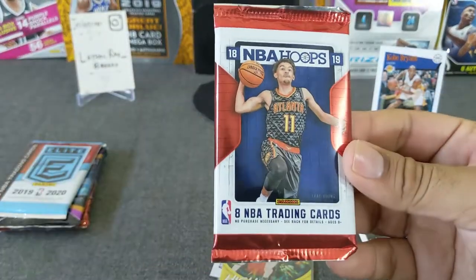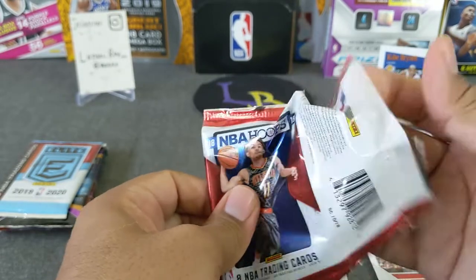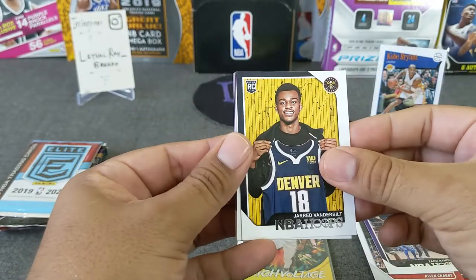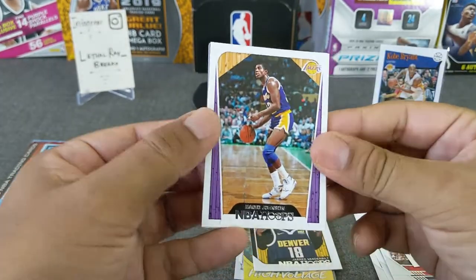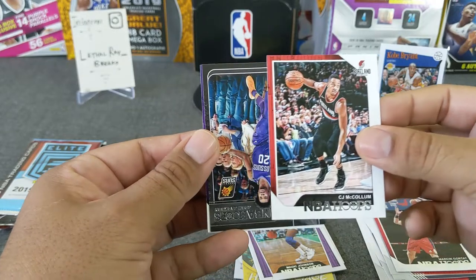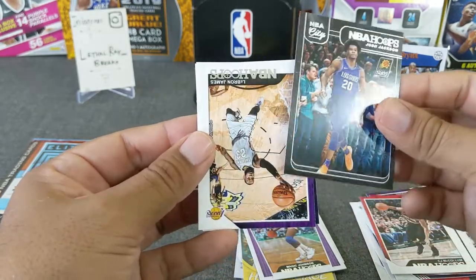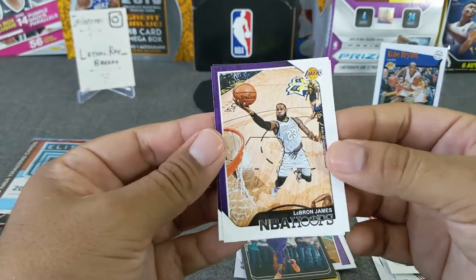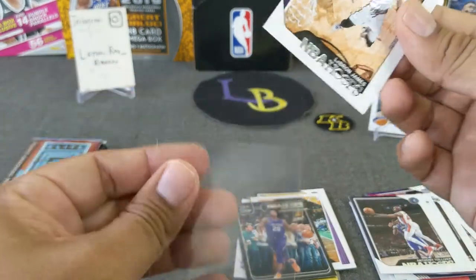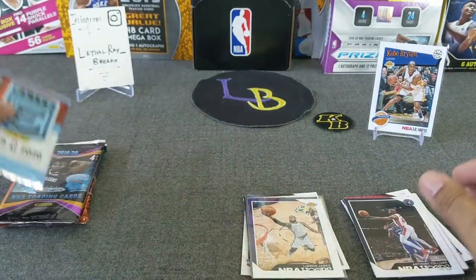Alright, 2018-19 Hoops — looking for Trey, looking for Luka of course. Zach Randolph, he's a rookie — Vanderbilt, nice. Magic Johnson — PC hit! CJ McCollum. The purple got me all confused — who's Josh Jackson, woof, it's been a while. Nice — LeBron James Hoops and Anthony Tolliver. We'll go ahead and sleeve Mr. LeBron James. Alright, so no Luka, no Trey, no Zion, but we got Kobe.